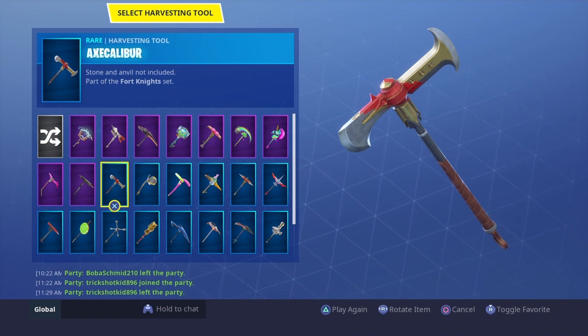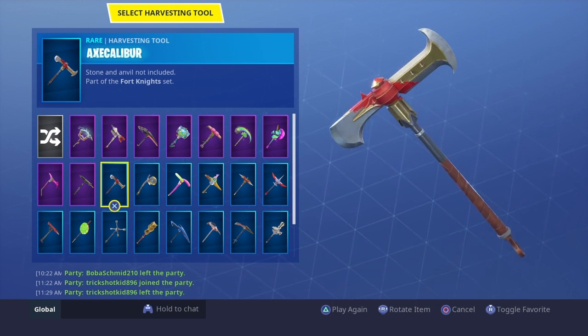Here is probably the most OG pickaxe I have. This is the ACDC — it's called the Axe Calibur. Everyone knows this. It sounds like the Reaper pickaxe. It does. If you have this, you're lucky. Comment down below if you have these and what one do you want from my locker that you don't have.